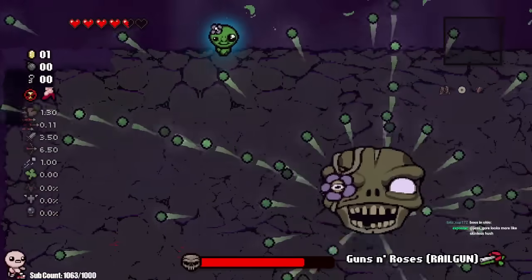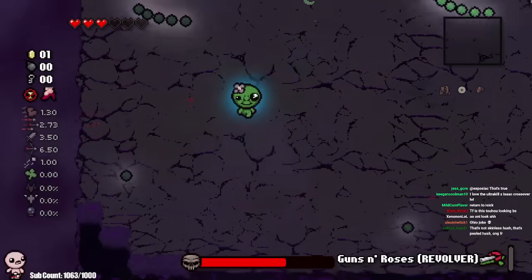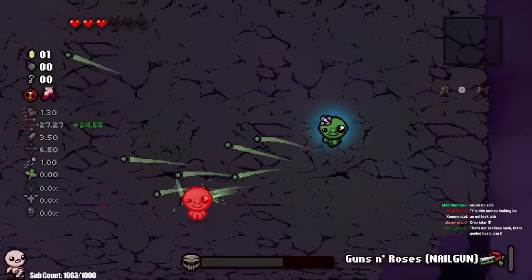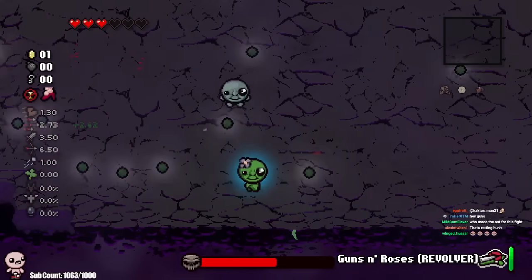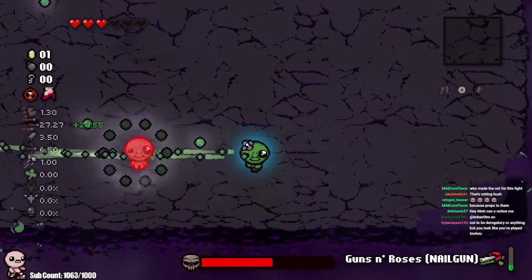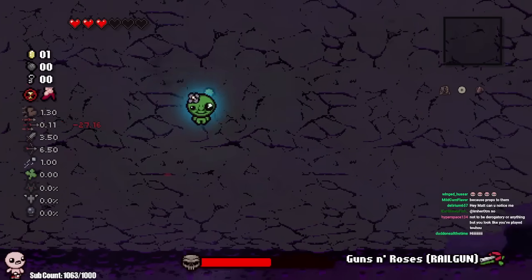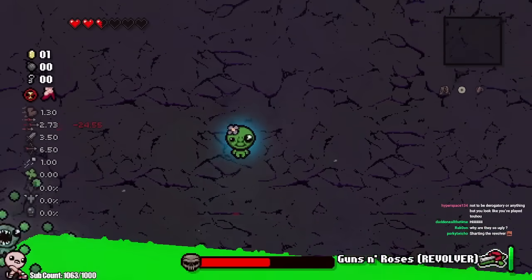We're immediately almost done with this phase already. I am taking damage here but it's feeling like a much smoother fight since I know what I'm trying to do with my guns this time. The hardest part about charging the revolver is trying to dodge while holding down Q to charge it. I'm noticing it's hard to go left while charging because I'm using my ring finger, making it hard to press A.